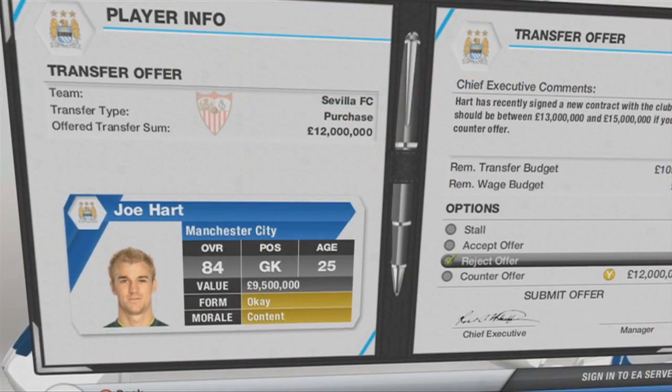At the top left it says 'transfer offer,' which basically shows what team you're getting an offer from and the transfer type, like a purchase or a swap. Player swaps are in FIFA 13 now, as you can see later in the trailer.